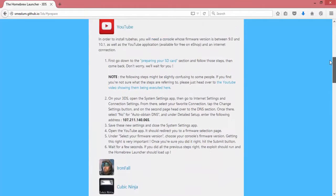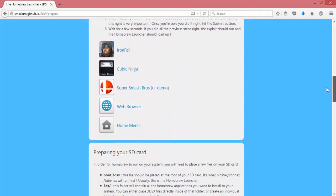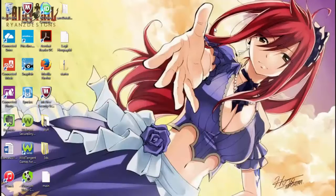Now when you're on the homebrew launcher, go ahead and click where it says YouTube on it — like, how would I get this homebrew running on my console? Click YouTube and then click where it says 'prepare my SD card.' Because as soon as you get there, the first blue thing you see where it says homebrew starter kit, click that and download it. Once you download it, extract it.